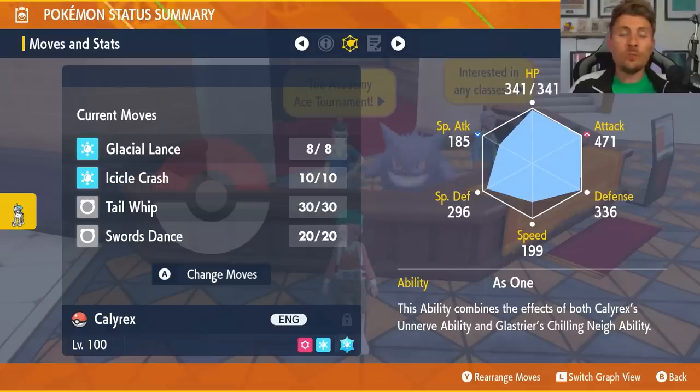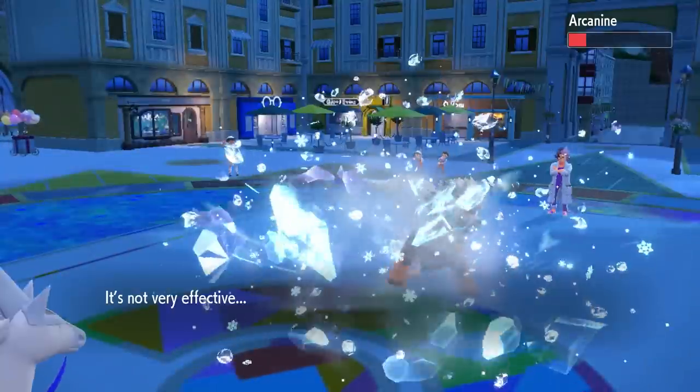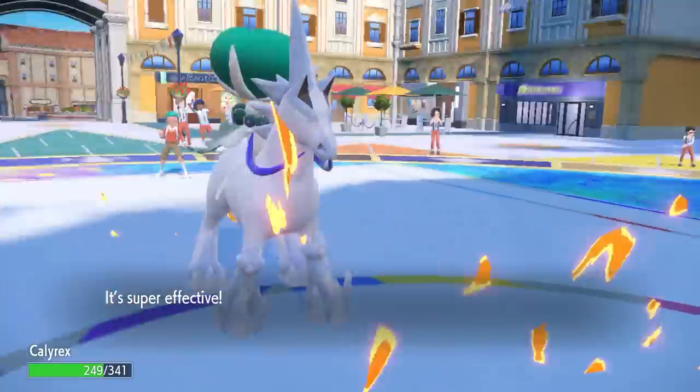The other nice thing to note is that you don't really need defensive investment — just make sure you're at level 100. Because it is a legendary Pokemon, Ice Rider Calyrex is going to have really good natural bulk.